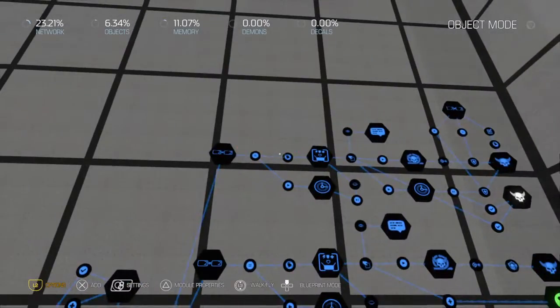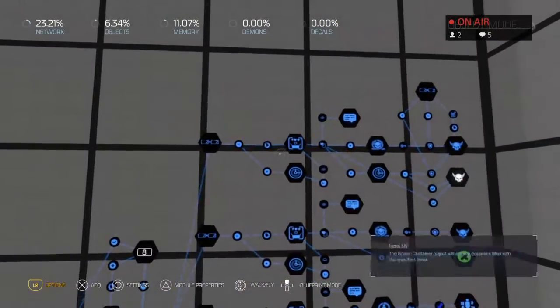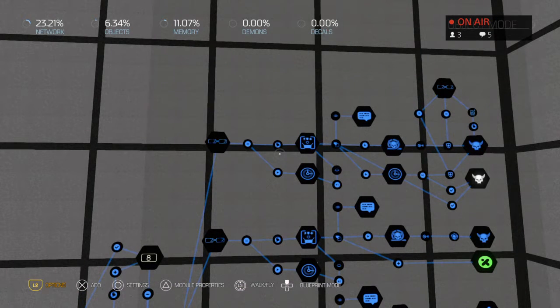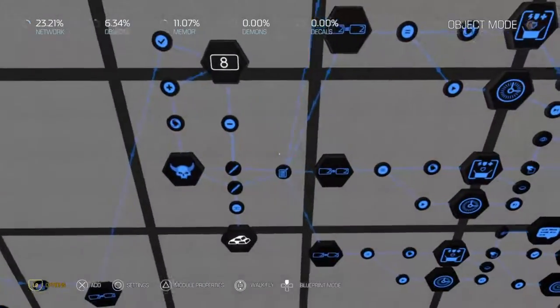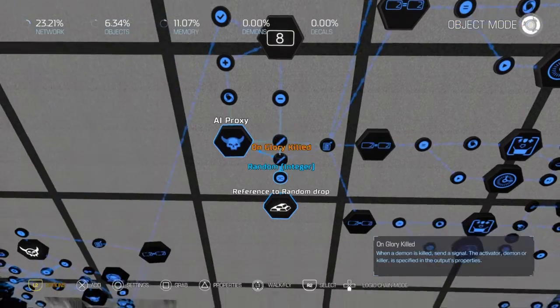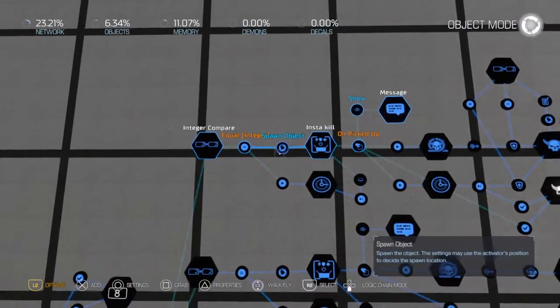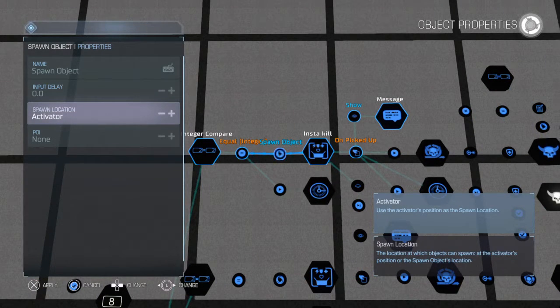How I got these working: the problem was it wouldn't spawn the power-ups actually on the zombie — well, quote-unquote zombie, which are demons, but you get the point. The thing I forgot to do was go in here and set the activator to demon, and then in the spawn setting on the spawn object, you actually set it to spawn on the activator — which is now the demon — so it spawns on the demon you kill. That's how I fixed that problem.